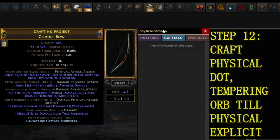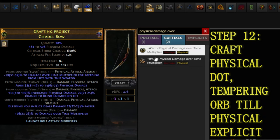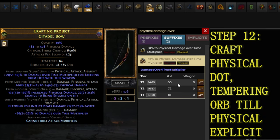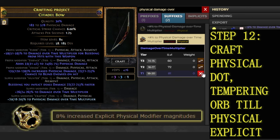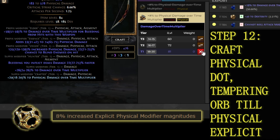Step 12. Craft 20% to Physical Damage over Time Multiplier and use a Tempering Orb until you hit the enchantment which grants 8% increased Explicit Physical Modifier Magnitudes.